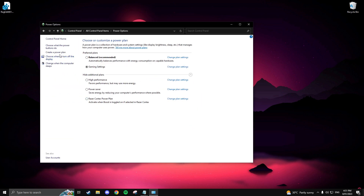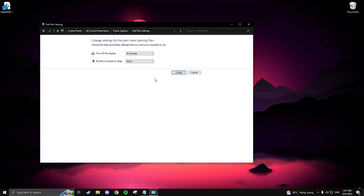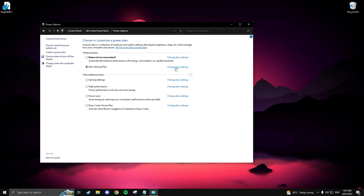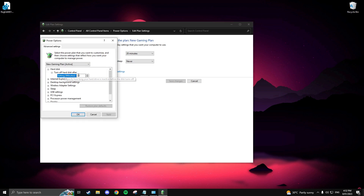Now let's create a power plan to prioritize our games. Search for the Control Panel and click Power Options. Navigate to the left-hand side and click 'Create a power plan,' then select High Performance. Give the plan a name, set both options to whatever you feel comfortable with, and click Create. Select the plan you just made, click 'Change plan settings,' then 'Change advanced power settings,' and ensure all your settings are set to high performance. Once done, click OK and close out of that window.